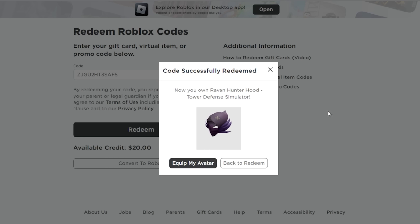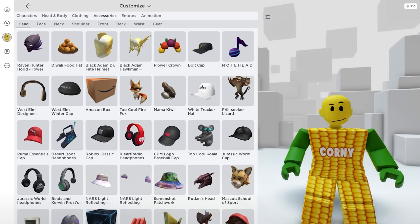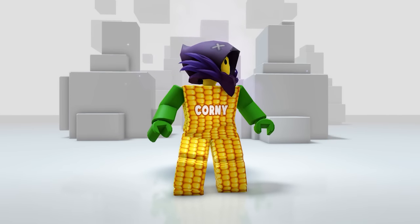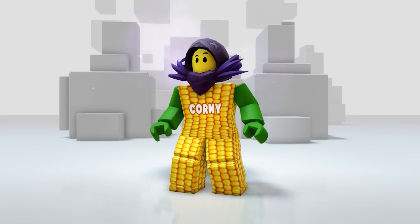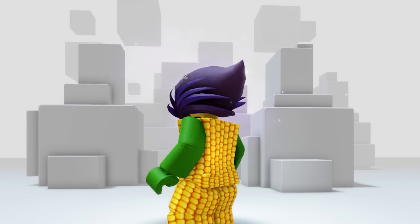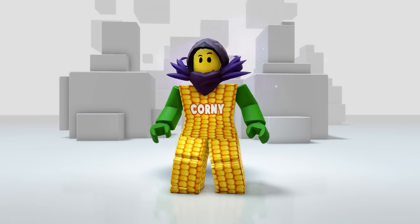And here it is — the item should be in our inventory. In your accessories then Head — here it is! Yeah, it looks like a Dominus. I guess this is the best free item so far — it even has a smoke and sparkling animation making it look expensive. Getting this is really worth it.